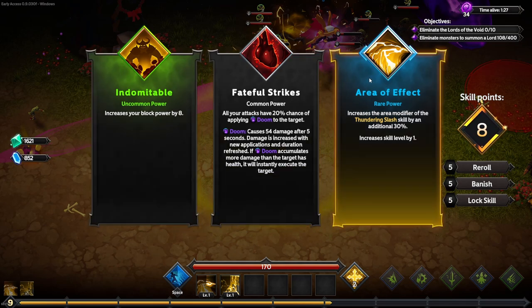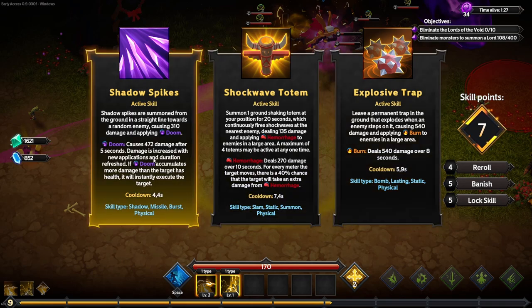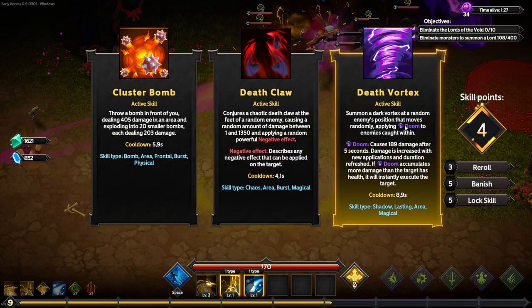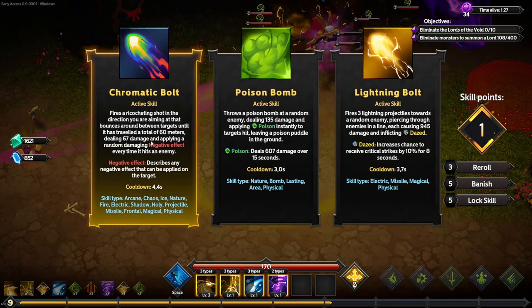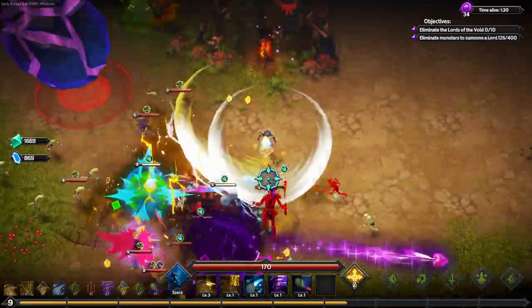There's a nice new visual update to how upgrades look — Common gets nothing special, Uncommon has a new green hue lighting effect, and the same applies to Epic and Legendary tiers. We grab some area, an Avalanche, movement speed, Merciless, Death Vortex, and a Chromatic Bolt thanks to the Generalist.